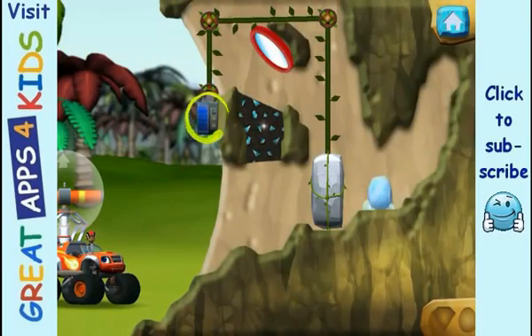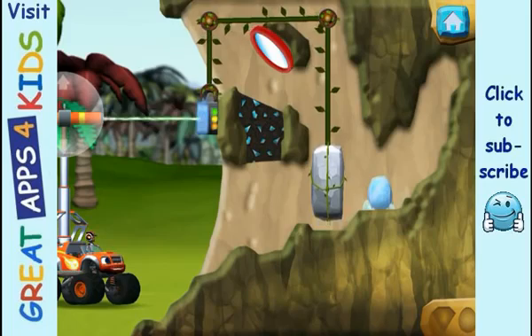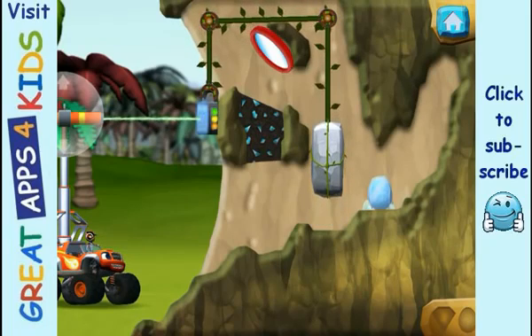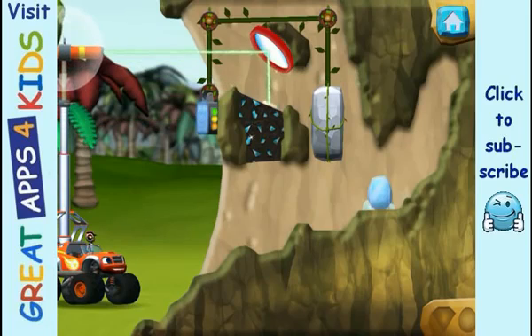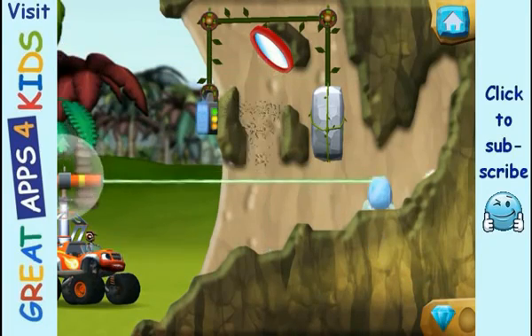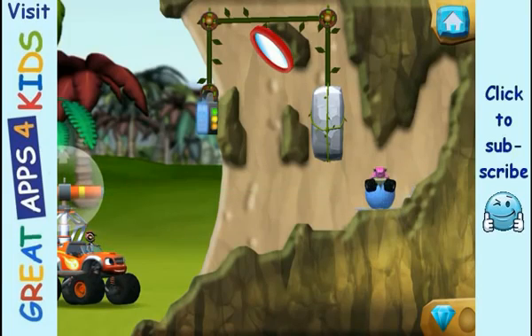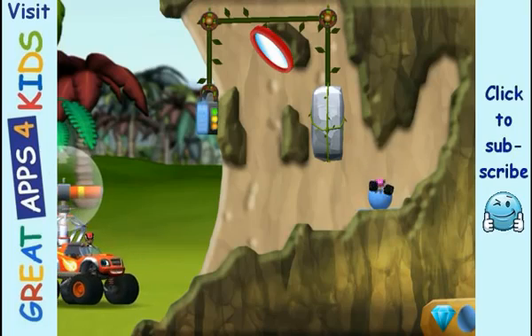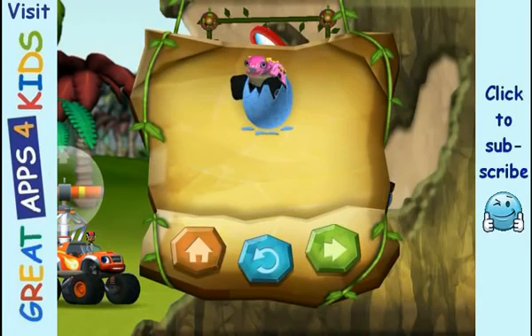Aim the laser at the solar panel to charge it. When the panel has enough power, the wall will move. You found the prehistoric gem. Oh baby, what a happy dino. You rescued one baby dino. And you found the hidden prehistoric gem.